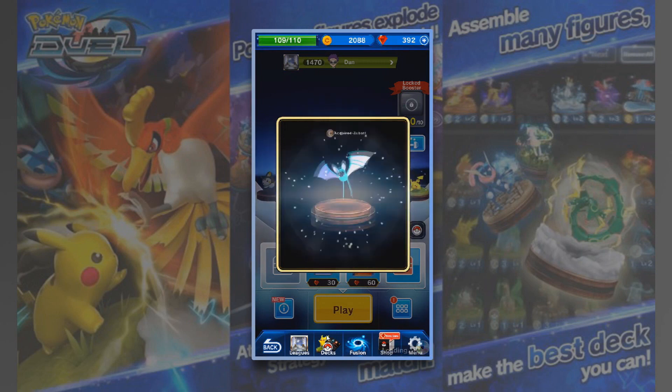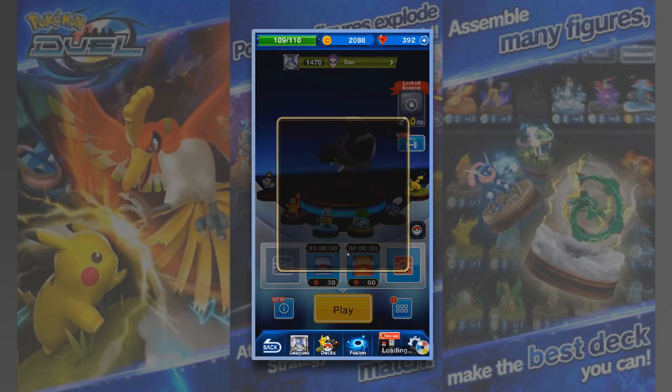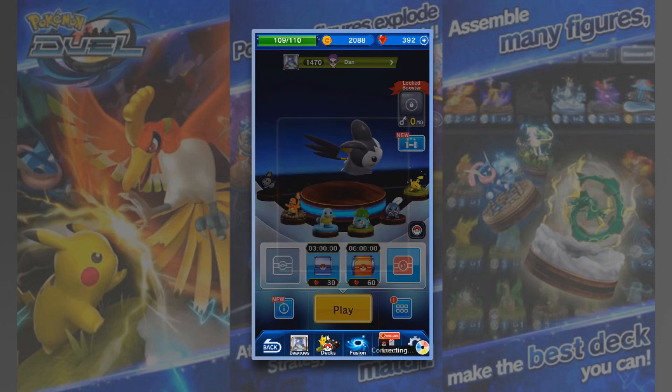We got a Chimchar, a Zubat, and an Inga Sea — a Cube Sea. So that was actually a little bit underwhelming to be honest. I was kind of hoping for an EX or something, but we did not get one.